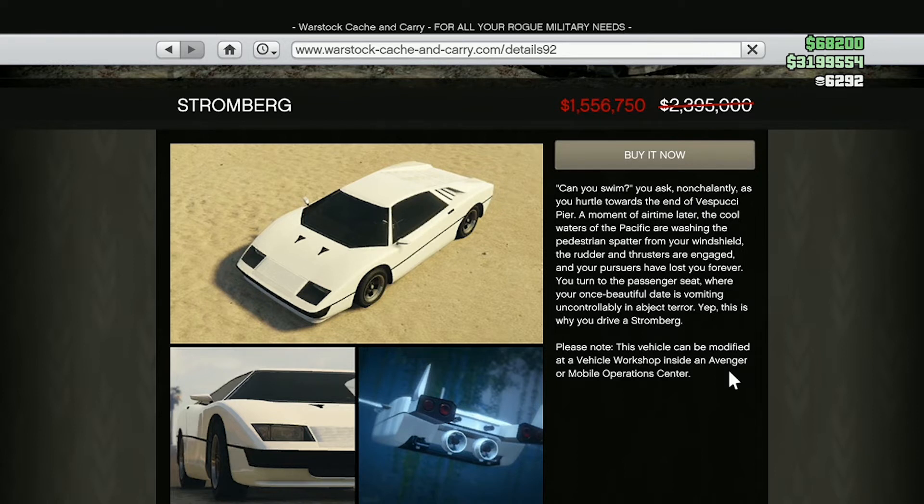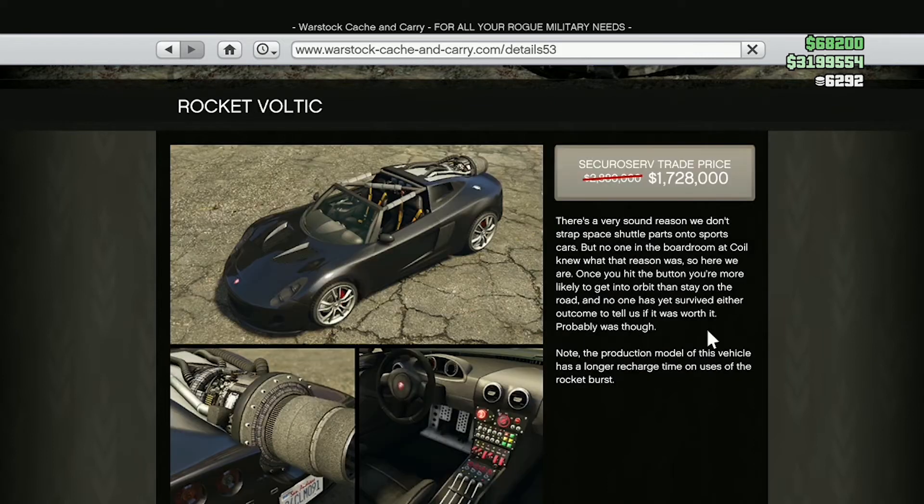Moving on, we have 35% off the Stromberg on the Warstock Cash and Carry website, which is a definite must-own weaponized vehicle in my opinion. This is one of the coolest vehicles to own and take out for your own little adventures, whether you're doing missions, heist prep work, or going to war with people online — because you will feel like James Bond for a day with this car that turns into a submarine and fires rockets. One of the coolest vehicles; could not recommend this one enough.